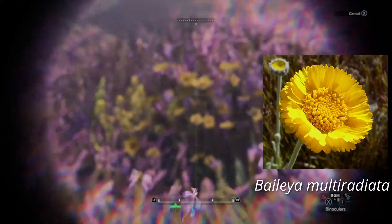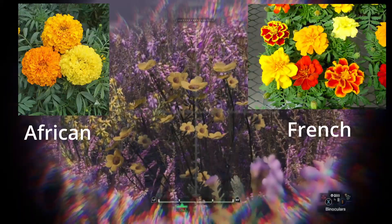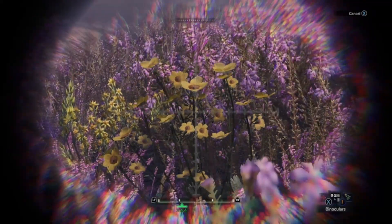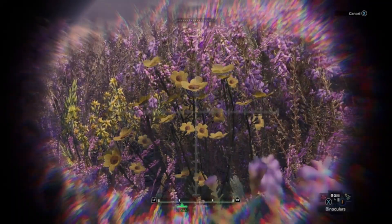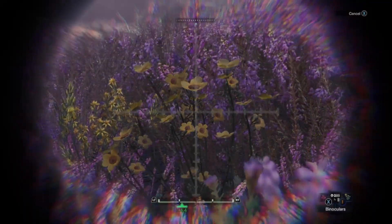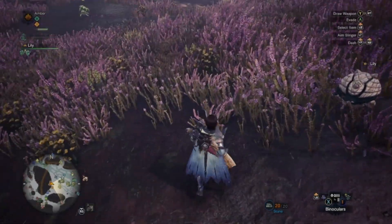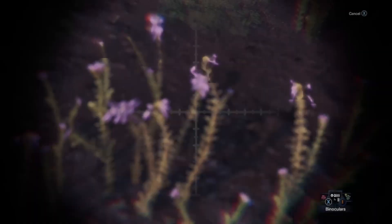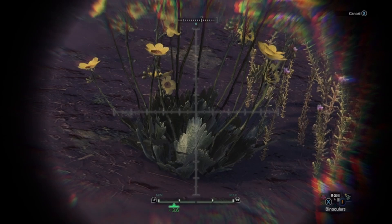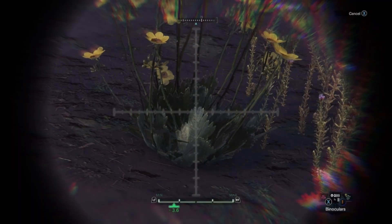So this here looks like Baileya multiradiata, the Desert Marigold. The funny part is, it's only distantly related to the more popular African and French marigolds, which are both in the genus Tagetes. My only problem with calling it this is that B. multiradiata grows in, well, the desert — and this is looking kind of swampy. They're easy to identify by their pubescence. That word just means hair — they have hair. Plants also have different words describing how hairy they are and the kind of hair they have. The hairs themselves are called trichomes.